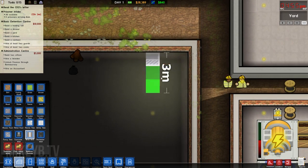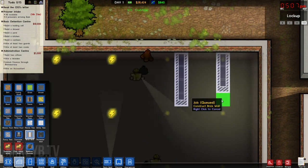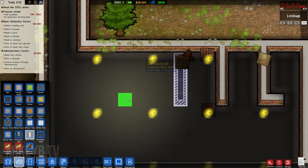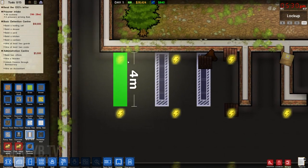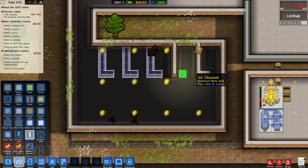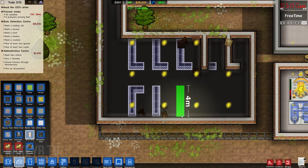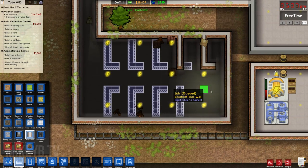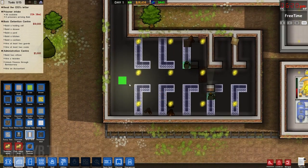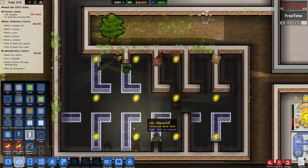I'll put it on super fast forward. There we go. Yeah, my maths was off — I had a feeling it was going to be. Right, so we've got eight cells here, and once these are done it should be fine. That's quite a big cell, so somebody gets a bigger corner cell.